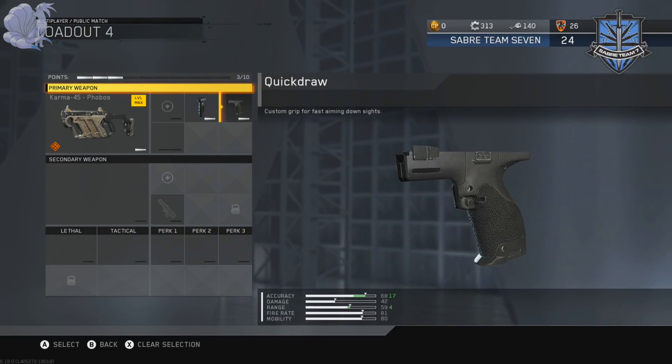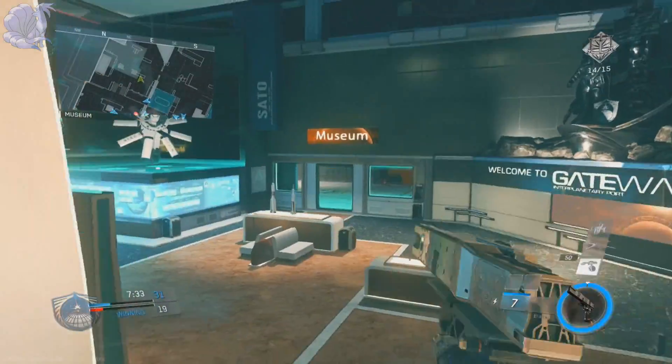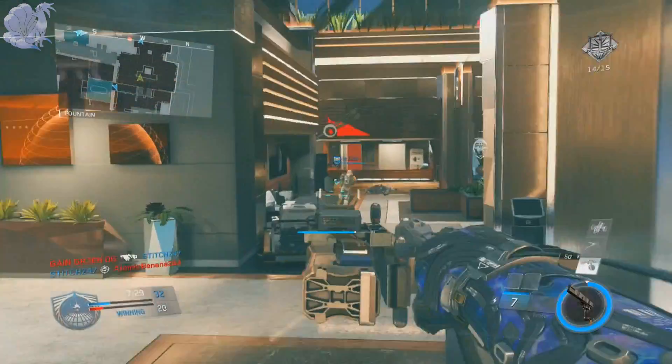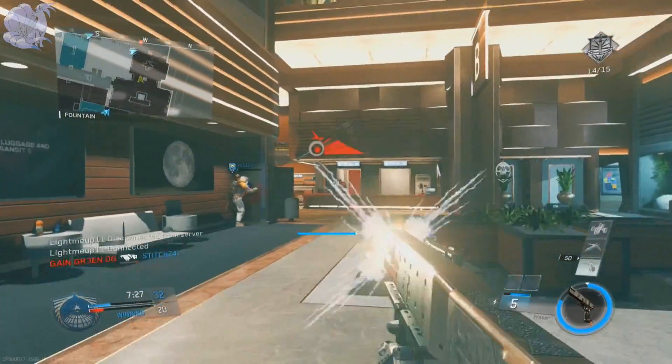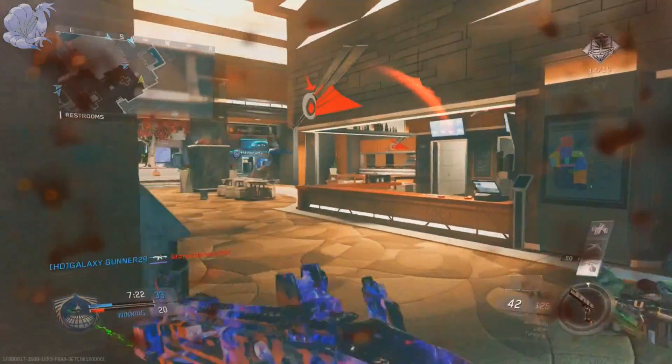Quick Draw is a big necessity because the normal ADS in Infinite Warfare feels kind of slow. It's probably because I've adjusted to Quick Draw and I'm just so used to it now, but it doesn't hurt to have.